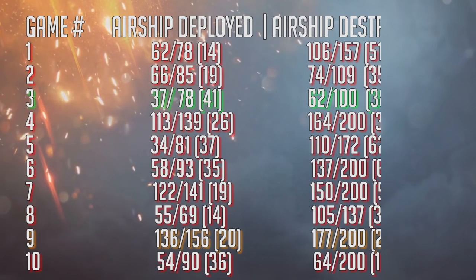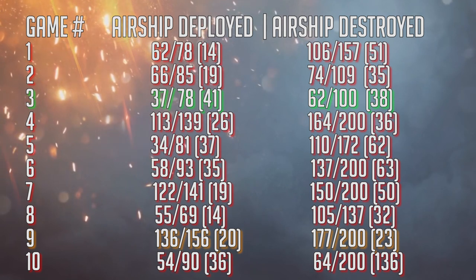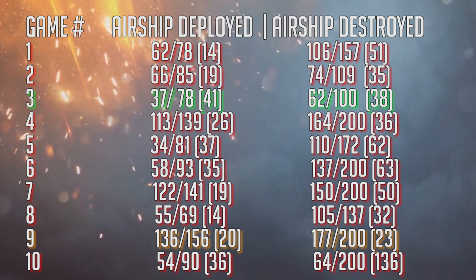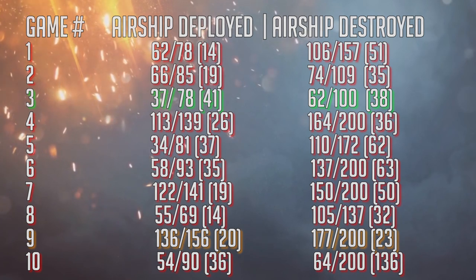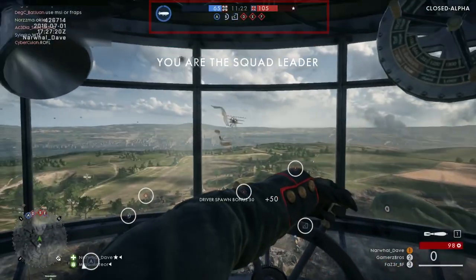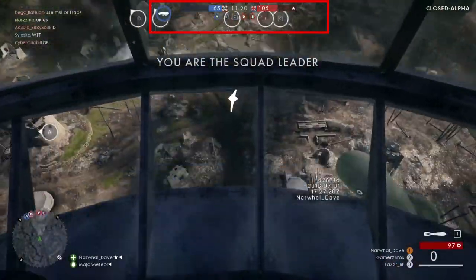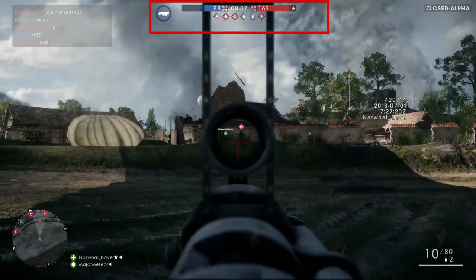I watched a few other games and also jotted down some observations. In almost 80% of the battles, not only did the airship fail to turn the tide of battle, it likely made things significantly worse for the losing team. In Narwhal Dave's video here, there's a 40-point difference when the airship is deployed. By the time it's destroyed, that gap is widened to 75 points.